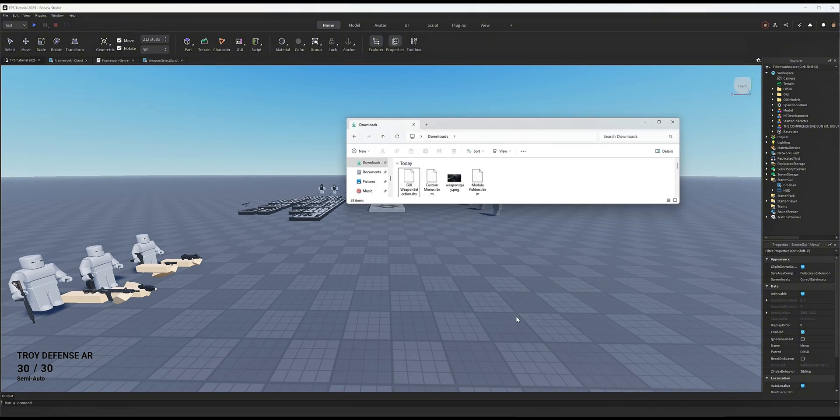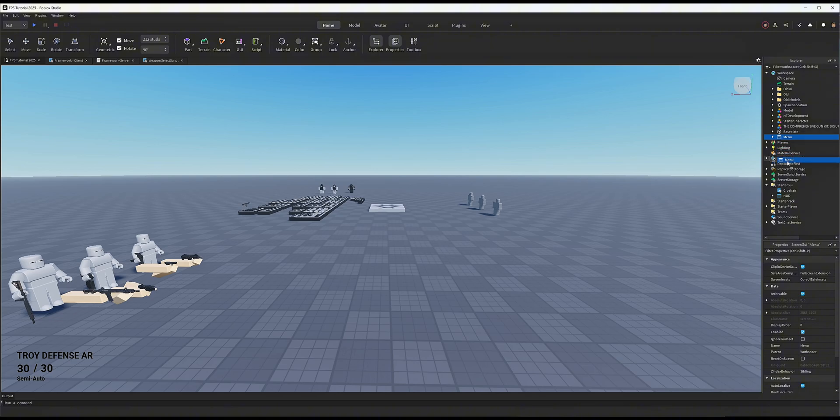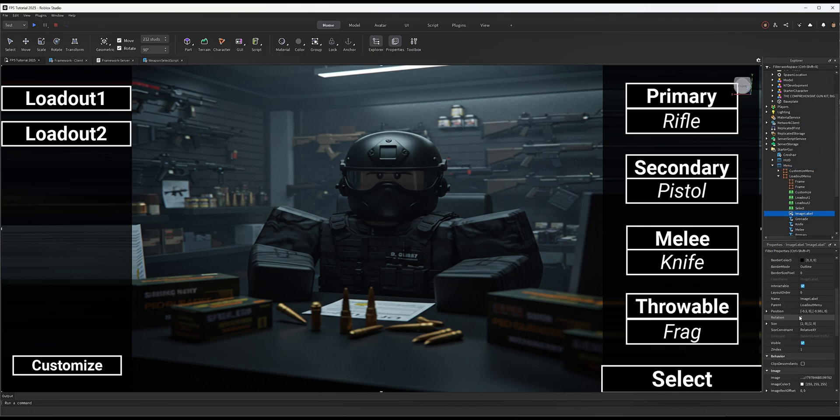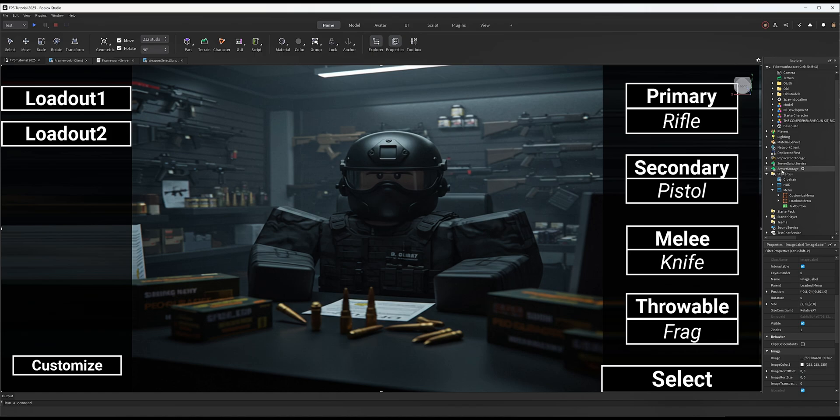Go back to your game, open your folder, and you should see the three files you just downloaded. First drag the custom menu into your game - you should see a blue menu appear. Drag it into StarterGui and the image should show up. If it doesn't, open the menu under Loadout and Customize and find the Image Label, then upload the image from the Discord server.